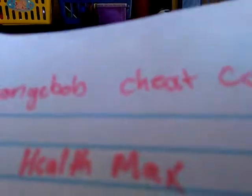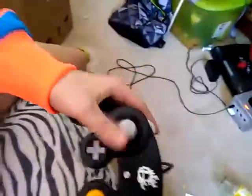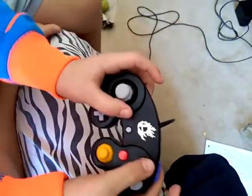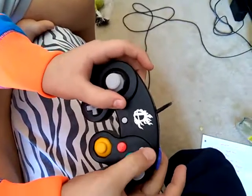We're gonna show you how to get the other moves too. So that's all the moves, and now we have a book for the cheats. We're gonna get health max. Pause again, go to Options, hold L and R, and the code is X, X, X, X, Y, X, Y, X. Let's see if it worked — whoa, it did! Look at that health bar, guys!